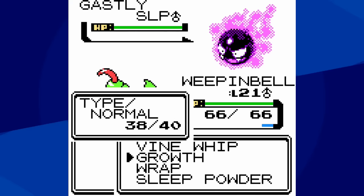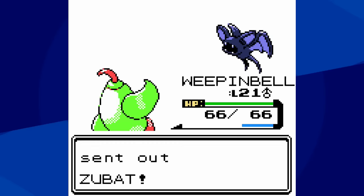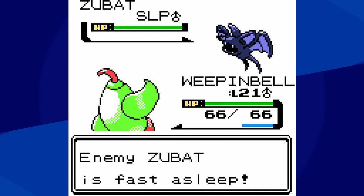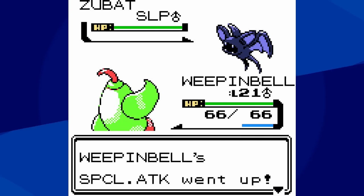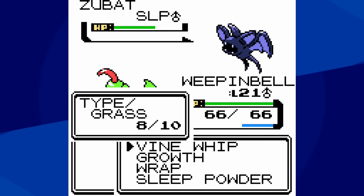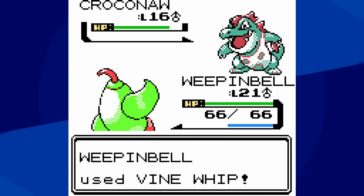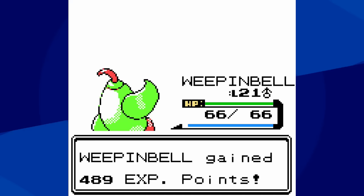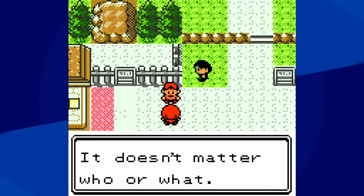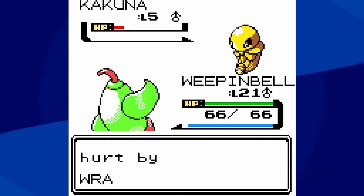Obviously, I had to level up quite a bit using the Geodudes and Onix in Union Cave to get Weepinbell to this level, but once it was at level 21, I was able to put the Ghastly to sleep on the first turn, use two Growths, and one-hit KO the Ghastly. The Zubat, I was also able to put to sleep the first turn, but since Vine Whip is double resisted by Zubat, I decided to use another Growth, and still it was only doing about one-third of Zubat's health. Unlike in Gen 1, Pokemon can attack the turn they wake up. Thankfully, Zubat goes for Supersonic, it misses, and I'm able to knock it out with that third Vine Whip. Croconaw I outspeed, and it's an easy one-hit KO. Weepinbell ended up being really, really great — unexpectedly so — and is gonna be our main for the foreseeable future.